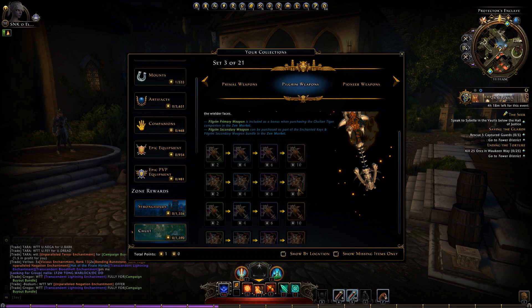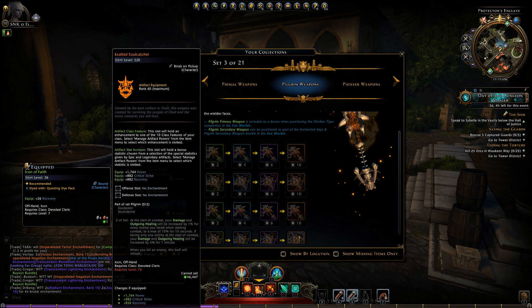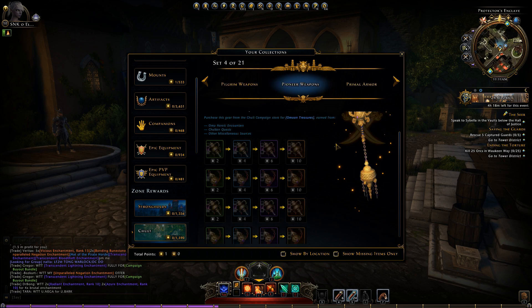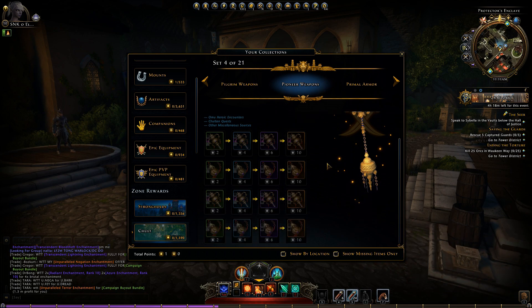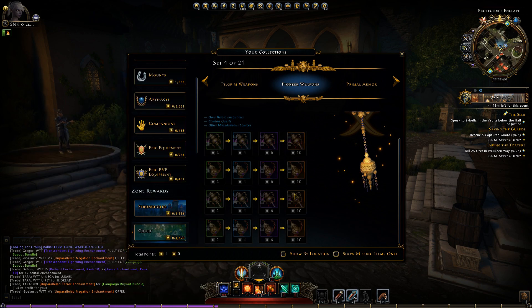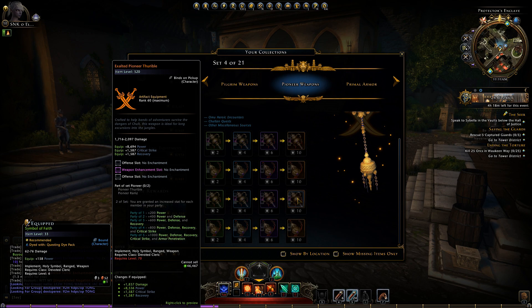For me personally, I will be using the Pioneer set, which is probably a very nice one for DCs and Paladins. The Pioneer weapons are purchased from the Chulte campaign store for the Ohmian Treasures, which is the new currency coming with the update. Once you've done these, you infuse them to Legendary and then Exalted, reaching item level 520. Pioneer gives you power, defense, recovery, crit strike, and armor pen when you have five members in the party — a very nice set.